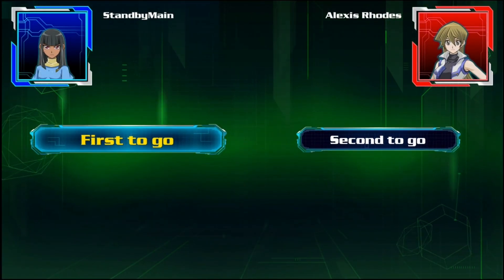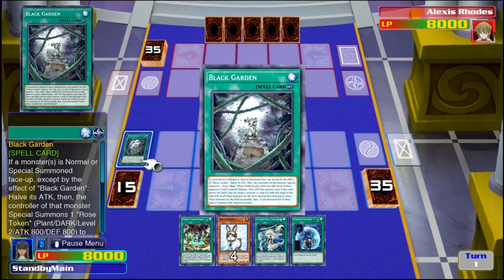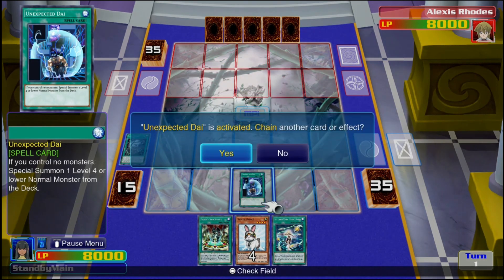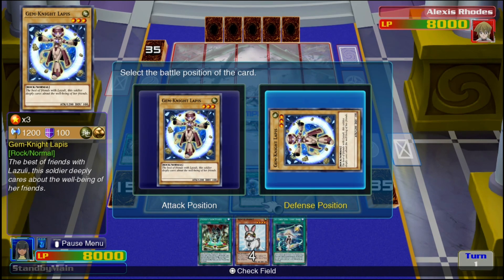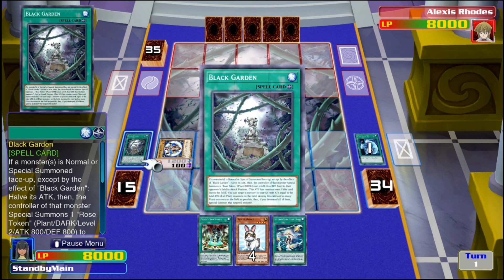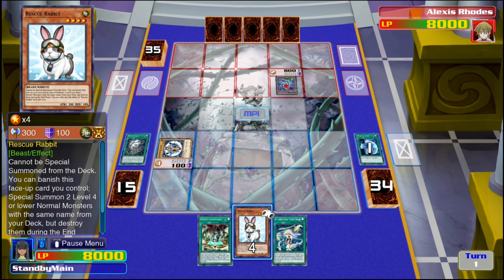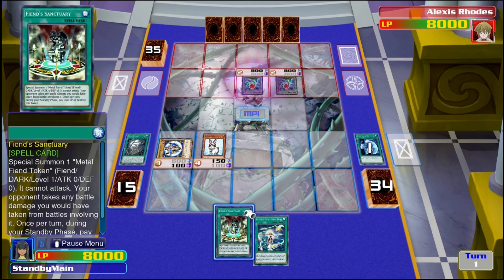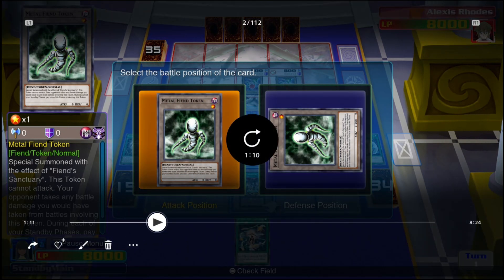That card is Black Garden. Black Garden is a token-generating card, but it gives tokens to your opponent rather than to you. When you activate Unexpected Dai to summon a normal monster from your deck, and any time you normal or special summon a monster to your field, your opponent gets a token. The downside is that your monster's attack is halved, but you keep giving your opponent a token every time you summon.